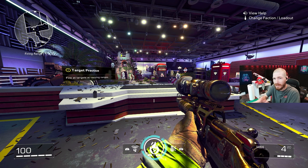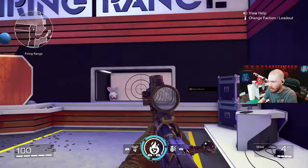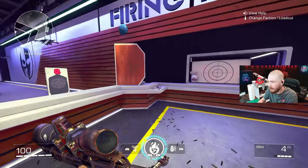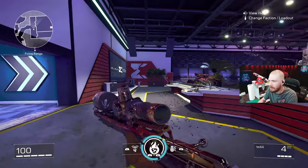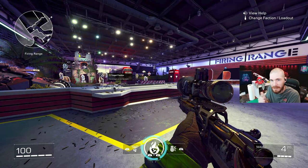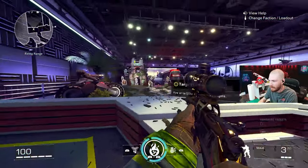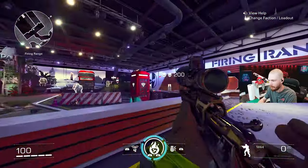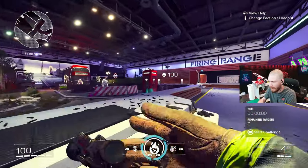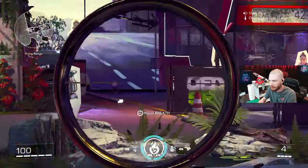I want to show you guys a quickscoping tip — pun intended. Whenever you're running around, you'll notice it takes a little bit longer to aim in than if you were standing still. The only way to combat that and still run around is: while you're running around, pull back and aim down the sight. You'll be a lot quicker at aiming down the sight. The reason for this is because the game thinks you're actually going to be standing still at that point when you aim in. Just get used to that method and you'll notice that you'll be a lot quicker at quickscoping — it also seems like my accuracy goes up whenever I do that. Pull straight back; don't go side to side because that might change where you're aiming.